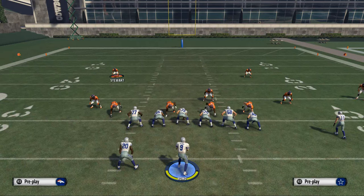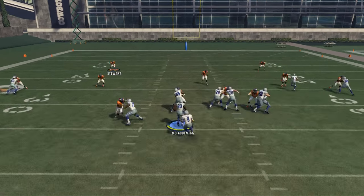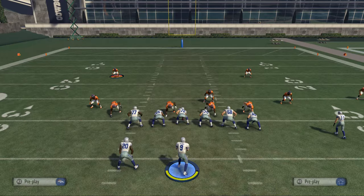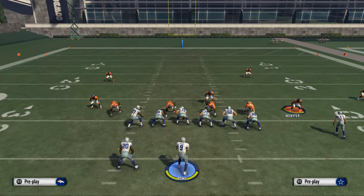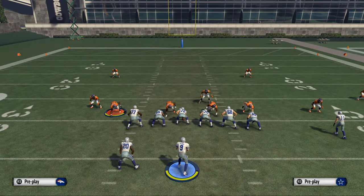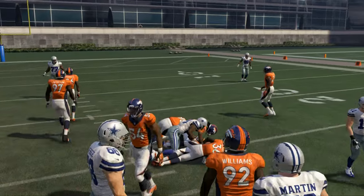That's the Stick play — we don't use it a ton. The Mid Draw: one reason I like it is you can slide-protect to the right, which makes the mid-draw very effective as an inside-type run. It's really a change-of-pace run more so than anything. It's especially good if they're blitzing. For example, if they're setting up some pressure from the Dime, if you slide-protect to the right, this mid-draw becomes a decent little option against that blitz.